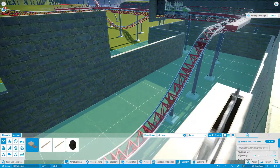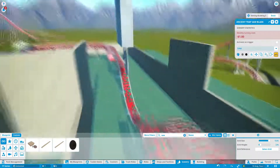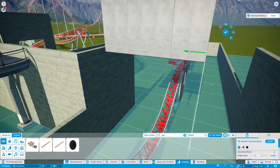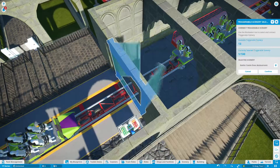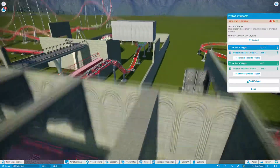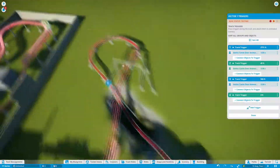You can see the blades coming down as the train dips under, and I love the little details in this game - it's pretty brilliant. I checked and the test dummies don't actually clip the blades, so health and safety have passed it - promise. I want to do some sound effect work as well, which you'll hear in the POV.